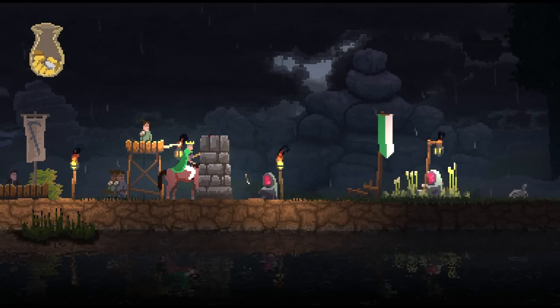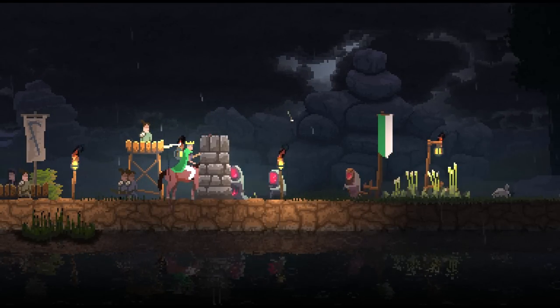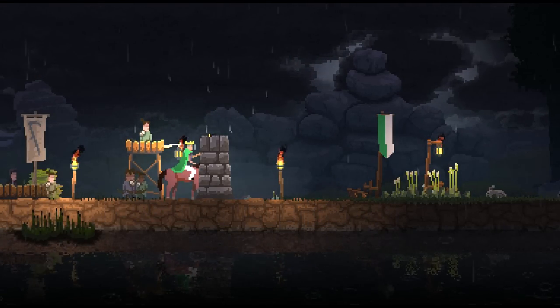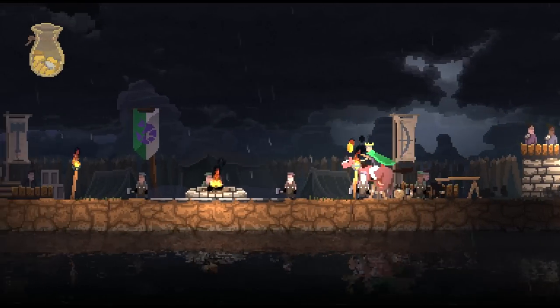Here they come — they're coming to kill us! That one had a mask on. The masks act as armor, so it takes more hits to kill them when they've got a mask on.